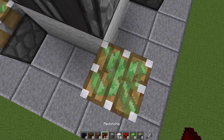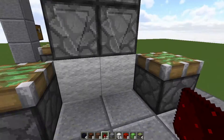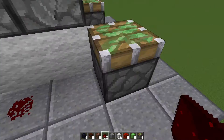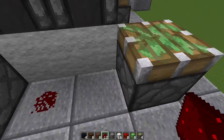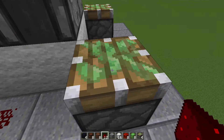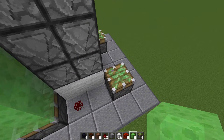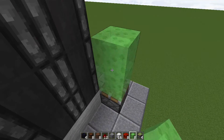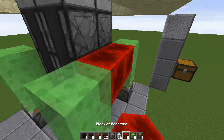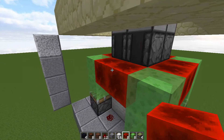Next, grab your redstone dust. The thing controlling each piston is going to be on the left side, so on every side you want to put the redstone dust on the left. Then grab your slime blocks and go one, two on each one. Grab your redstone blocks and connect it all up, connecting all of the slime blocks all around.